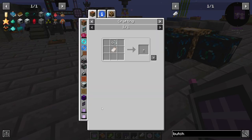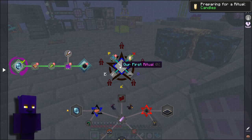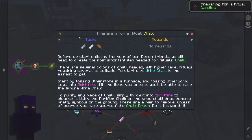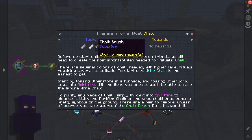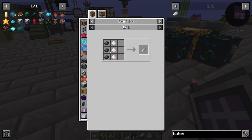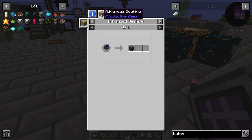So now we need impure white chalk — white chalk. Otherworld ashes, otherworld wood — through spirit fire to make otherworld. So we're going to have to grow some of these saplings. Impure white chalk needs burnt other stones, so we're going to need six other stones.